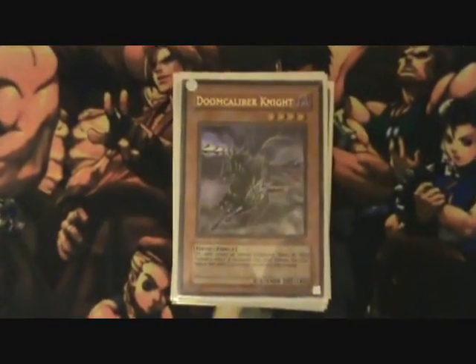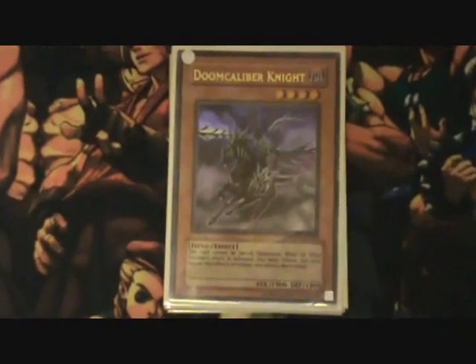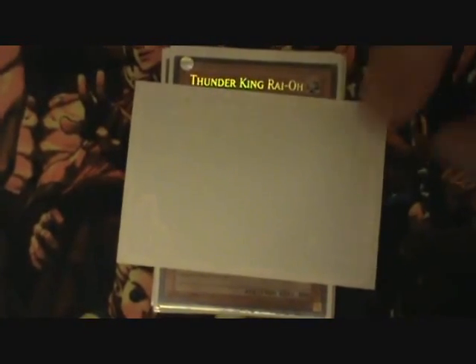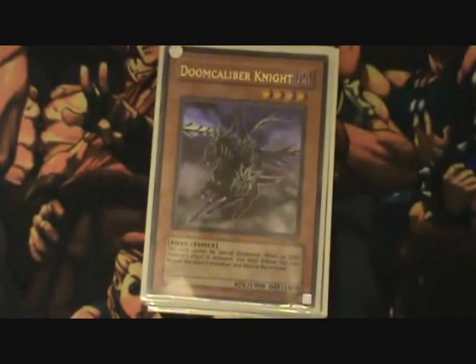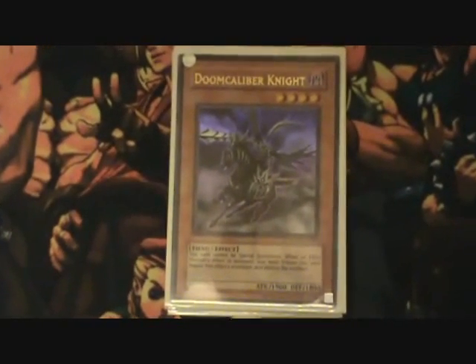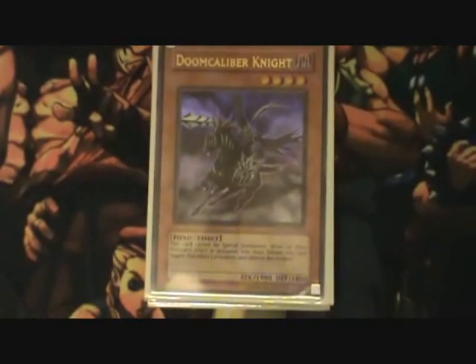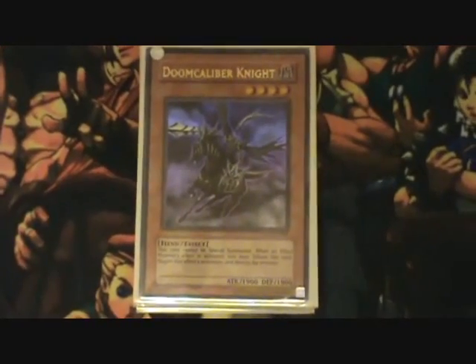Doomcaliber Knight — same thing as Effect Veiler. Since most decks this format revolve around effects, you put him up and basically stop any effect your opponent tries to activate. You can actually set it, and G-Hopper85 loves setting it against Gladiator Beast — they attack it since it's 1800, and if they tag out, they don't come back because their effect was negated. Your Doomcaliber Knight is gone, but you minus them a creature, and in Gladiator Beast their creatures are extremely valuable.